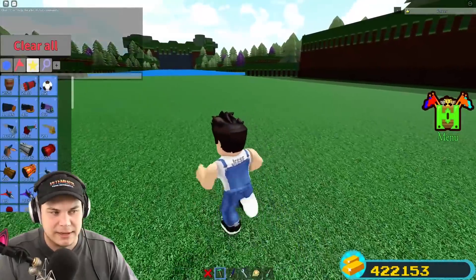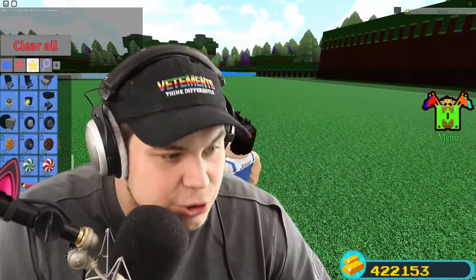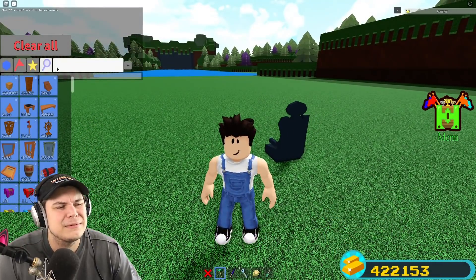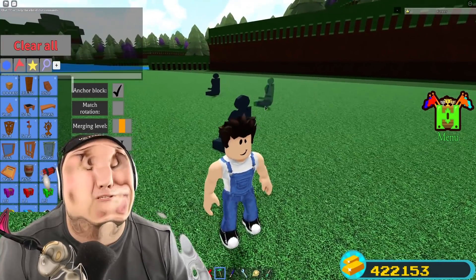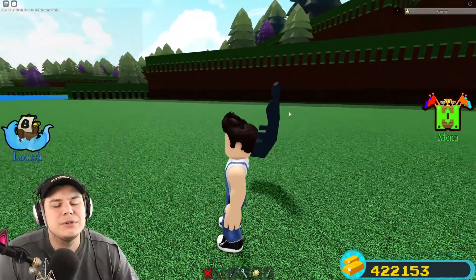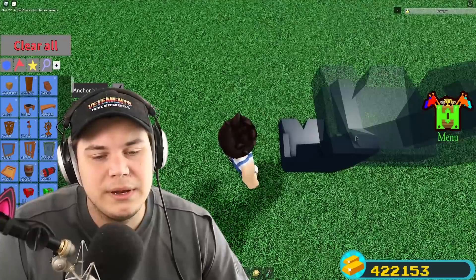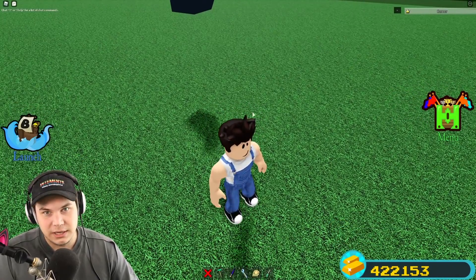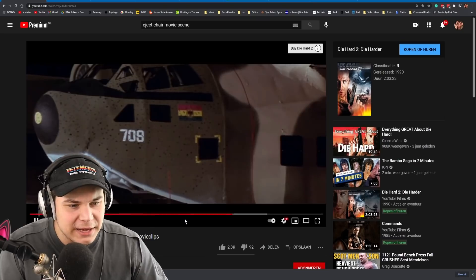Now theoretically an eject seat shouldn't be too hard, but I didn't want to go about it the lazy way. You know, you could just grab a chair and put a thruster underneath it and blow it into the sky, but that's not what I want to do. I want to create a movie scene — something particularly like this.